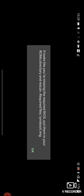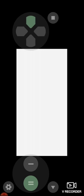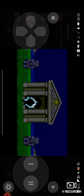Say you want to play an old game like Atari — you have to have a BIOS for Atari, so never mind that. But say you want to play some PC games — it works.